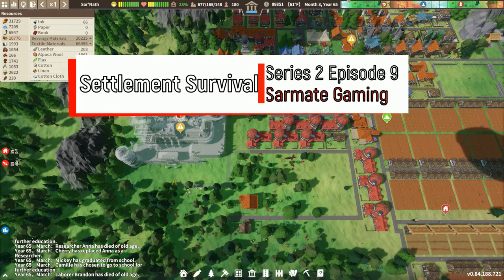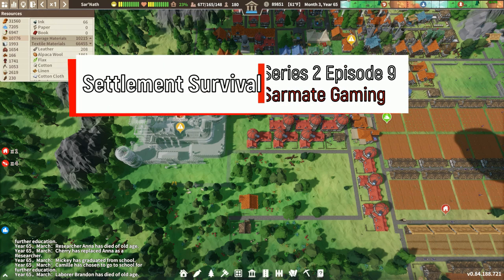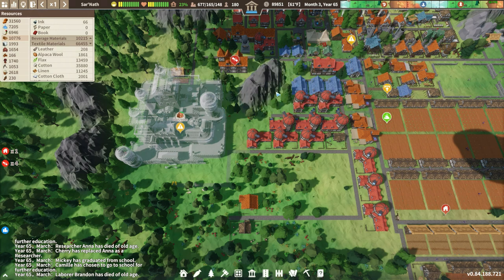Hey everybody, it's your friend Saruman here with another episode of Settlement Survival. I hope you're having a fantastic and amazing day. In this episode, we are going to get some super fancy leather going. It's going to be super amazing.